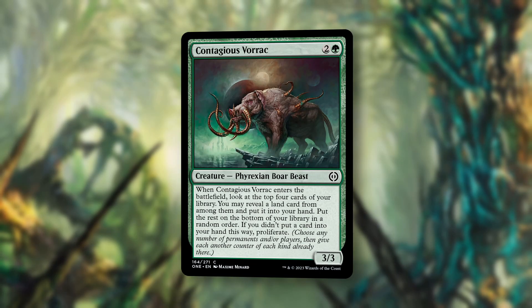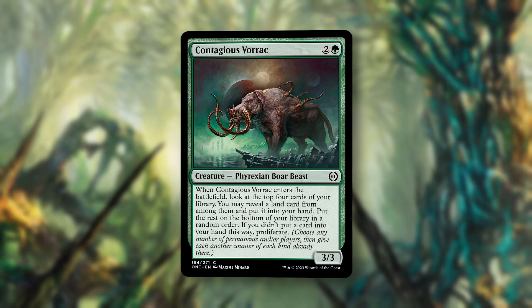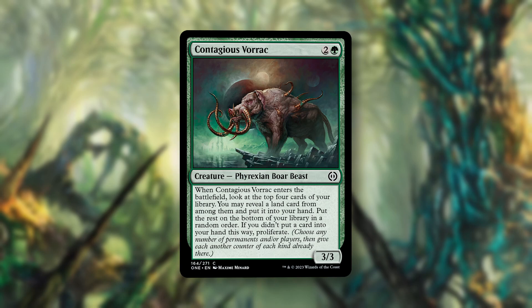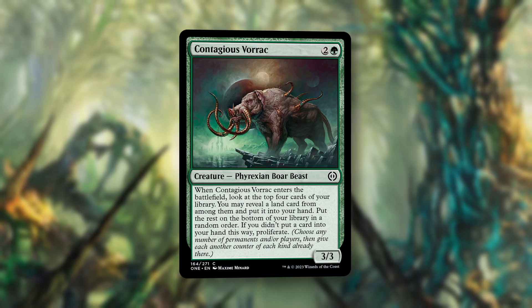And in at number one, Contagious Vorak. For two and a green, we get a 3-3 Phyrexian Boar Beast. When it enters the battlefield, look at the top four cards of your library. You may reveal a land card from among them and put it into your hand. Put the rest on the bottom in a random order. If you didn't put a card into your hand this way, proliferate. Solid baseline as a 3-mana 3-3, but then you get at least a proliferate trigger. Or instead, you could draw a land. You get to choose what would be most valuable to you at the time, and flexibility in limited is always strong. If you'd rather proliferate, just decline to reveal a land.